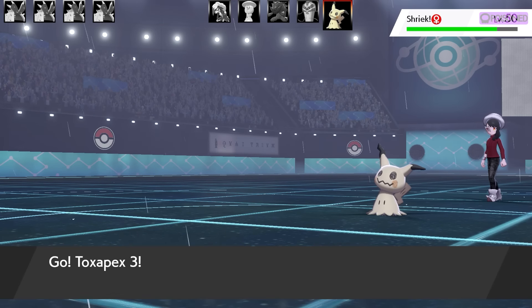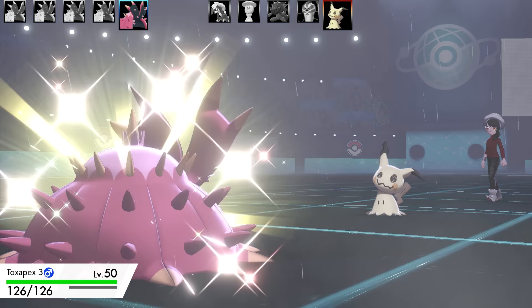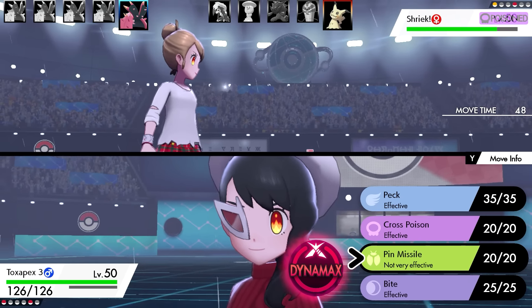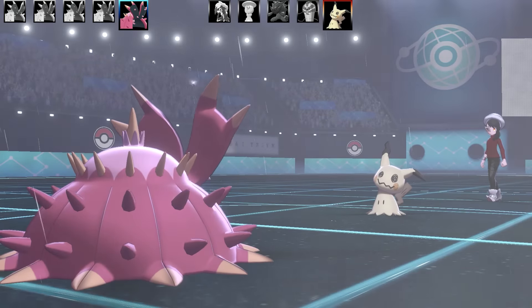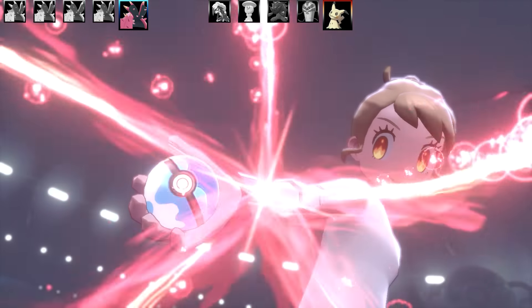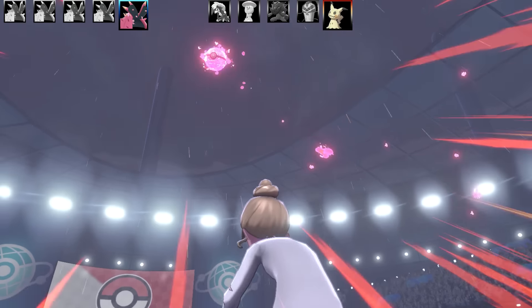It's going to take a sip of G Fuel - very refreshing. Code SALT gets 30% off. What I can do is go for Dynamax Peck - Max Airstream. It's probably going to take two Airstreams to outspeed Mimikyu and I've got enough bulk to live that. Then I'll be prepped and ready for the last Pokemon, which is quite a scary Pokemon.